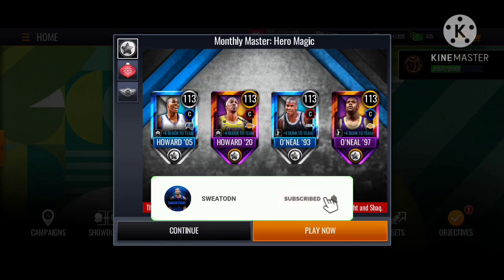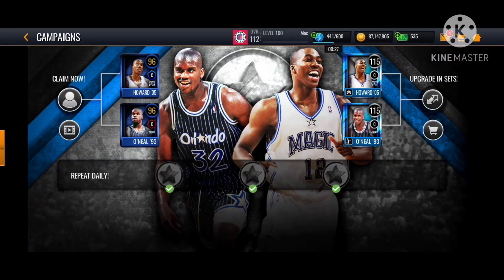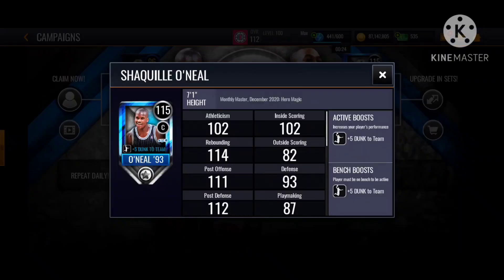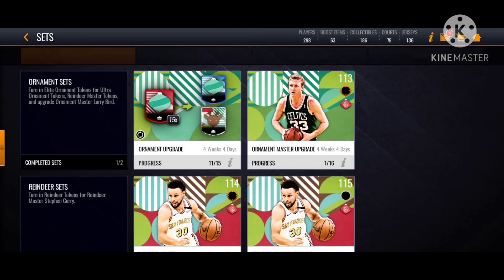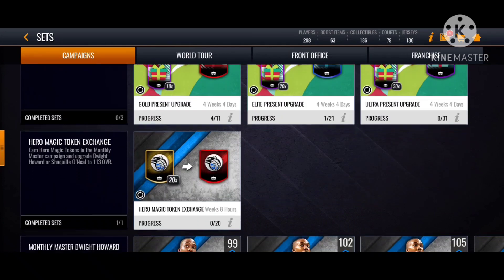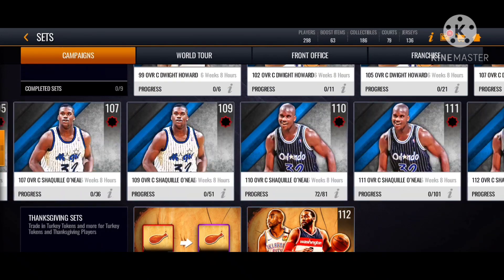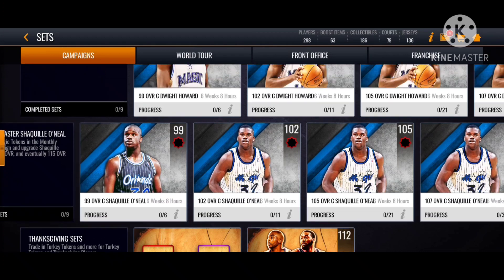Back with another NBA ball video. Today we're gonna tell you everything about how to get the Money Master tokens fast and easy. You can see the 1.13 Dwight and the Shaq - the Orlando Magic and LA Lakers versions. I'm not sure why that one is 1.15 overall. You can see my current progress on these - Steph Curry is not even close, it's so hard to get. But yeah, you can see the Shaq and Dwight.